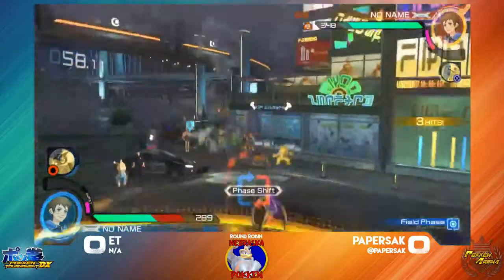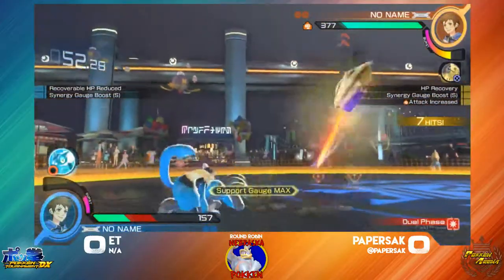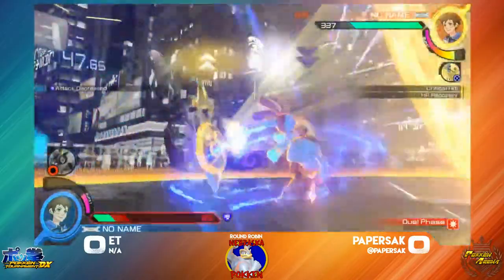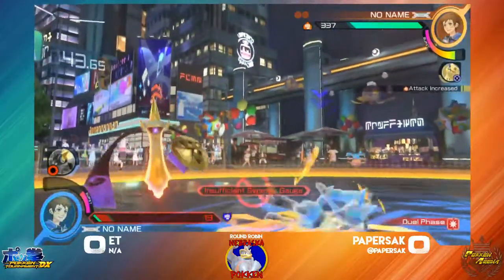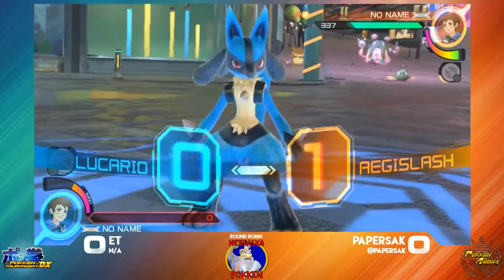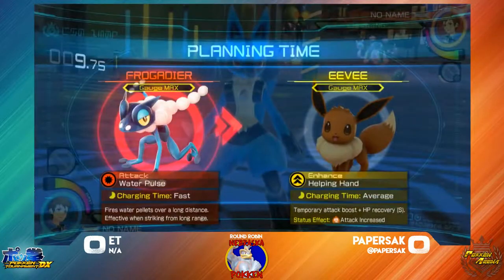A Bone Rush attack right there for some huge damage. Aegislash has a very, very powerful grab — being very careful of it. Going into the Homing Attack. Paper Stack going in with a full attack. King Shield combos coming in with the King Shield 4X. Paper Stack taking that first round, but ET showing out some good stuff in there — just not able to quite keep up with a compact character like Aegislash.